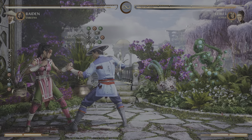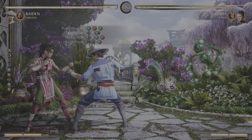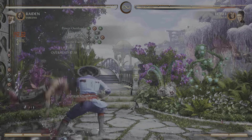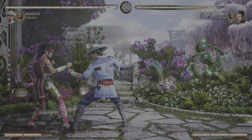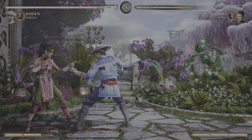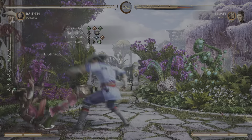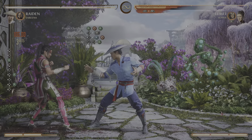Once we're done with the Kia Blades, we're going to do a move called Double Strike — kind of an electric cartwheel kick like this. We're going to do that twice in a row, and then move on to the Razzle Dazzle. After the double Double Strike, we do Razzle Dazzle — you grab them in the air and electrocute them.